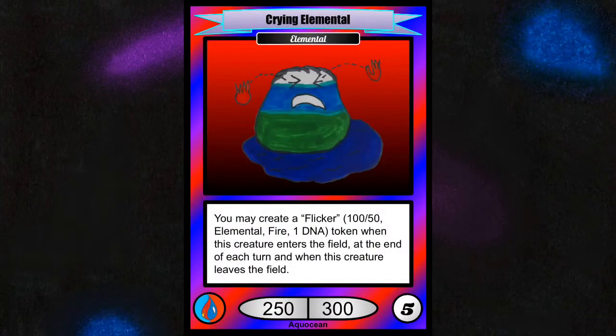This is Crying Elemental. Crying Elemental is an elemental on this planet, meaning it uses many different elements. It is a 250/300 for 5 DNA. This may seem very underpowered at first glance, but its ability will add at least 300 attack and 150 health to your side of the field every time you play it, making it more powerful, especially when you have a deck built around swarming your opponents.